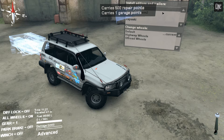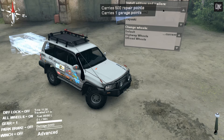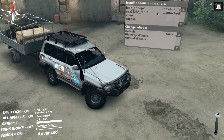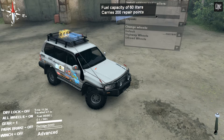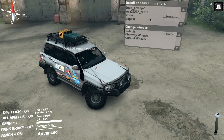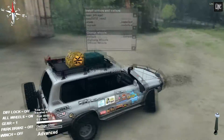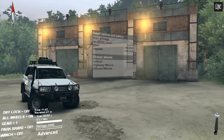There's a trailer that gives 500 repair points and one garage point. Another trailer that's just repair points — that one looks a lot better. And this one adds fuel capacity and repair points, more repair points, and a spare tire on the back.